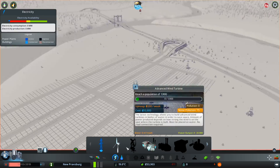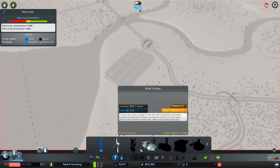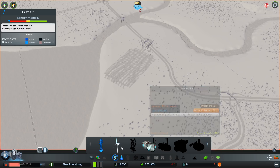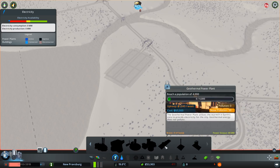Now we need to get some power going. I do like to use wind turbines in the early game. The coal generators are pretty reasonable, but eventually we'll move on to different power sources. And in Green Cities, they did add quite a few new ones, I believe.